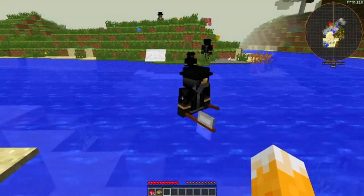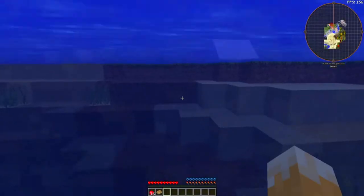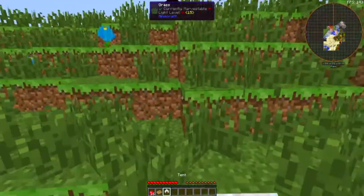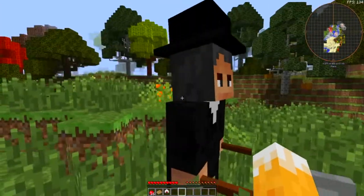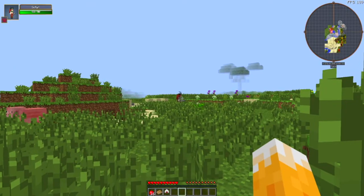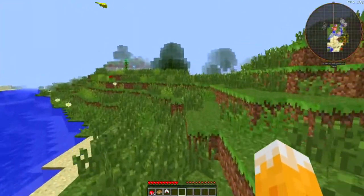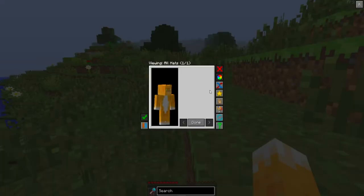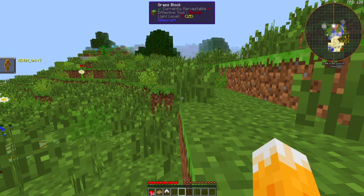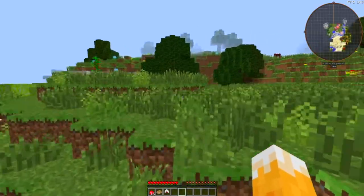What are you? Are you a boyfriend? Do we have Boyfriend mod? Oh, we have a campsite. We have a tank? What are you? Oh, that's an enemy. Slatter? I'm just gonna go over that way. Also, I think we have hat mod! Wait, if I hold on to this... Yes! We have morph mod! Let's go, dude. I love morph mod — morph mod's my favorite.